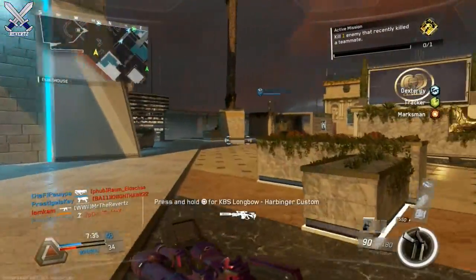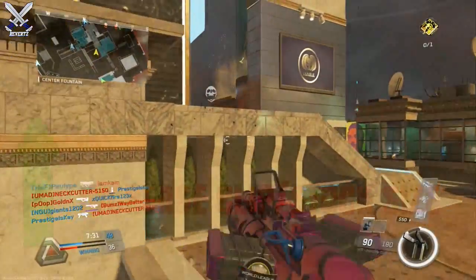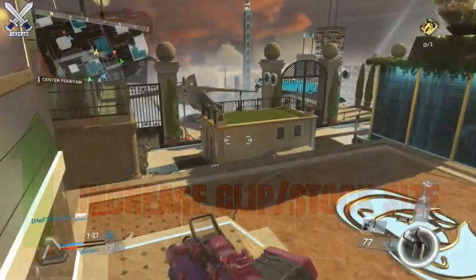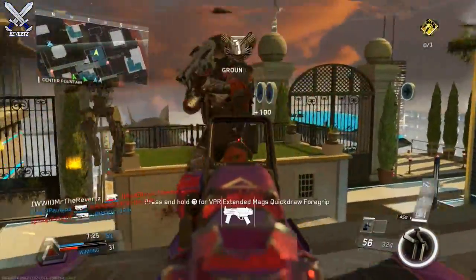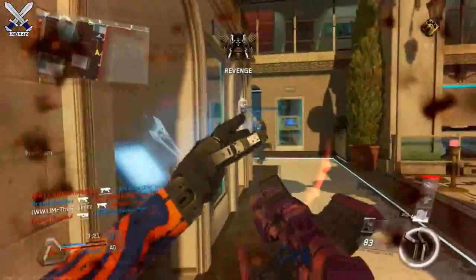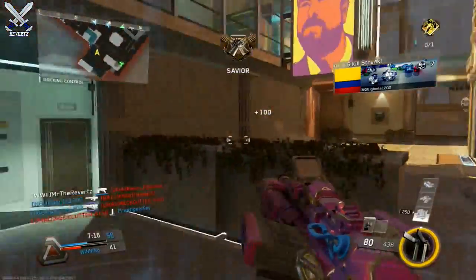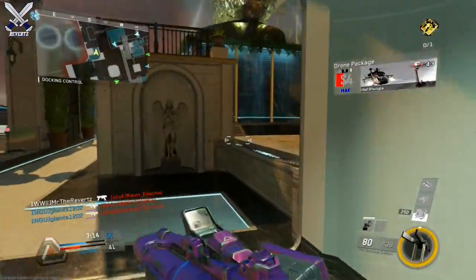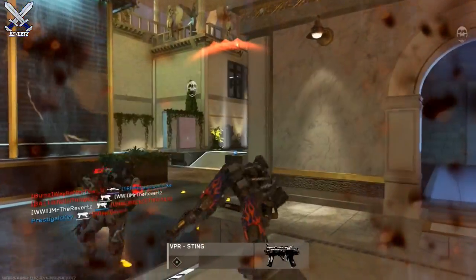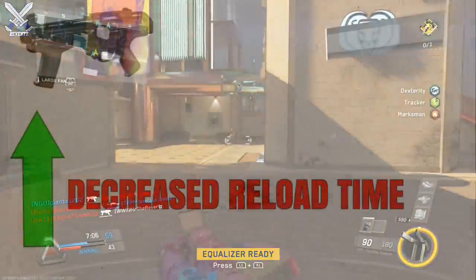We also have two other buffs to the VPR. First, there's an increased clip size — before the mag used to hold 40 bullets with 120 in reserve, and extended mags would give you 60. Now post-patch you get 60 bullets in the clip, and with extended mags you get 90 rounds, which is a ton of ammo. With all that ammo you can pretty much kill the entire enemy team without having to reload — definitely a very overpowered thing with the VPR.